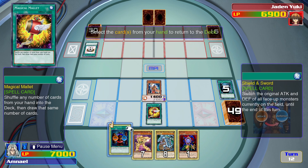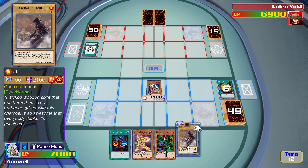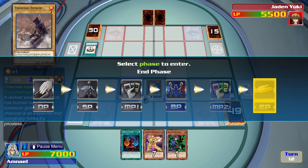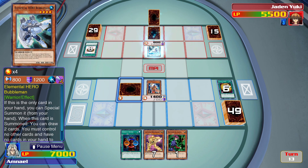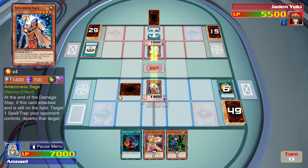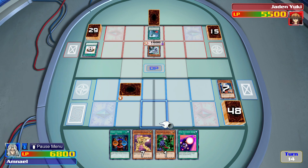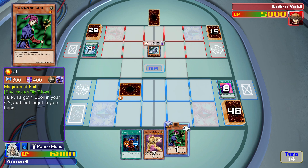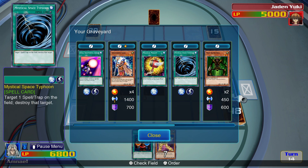Let's use the Magical Mallet. We're going to switch out Copycat and the Blue Eyes. Let's see which two cards we get. We got a solid defense monster. Another face down card. Bubble Blaster, of course. I'll just play Magician of Faith in defense mode. Let's see what cards we can bring back — let's get Mystical Space Typhoon back.